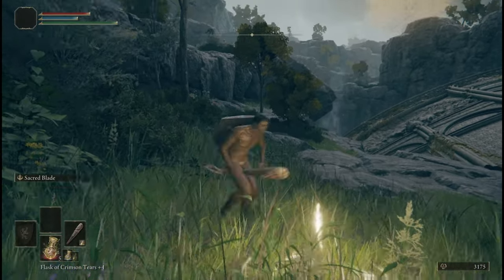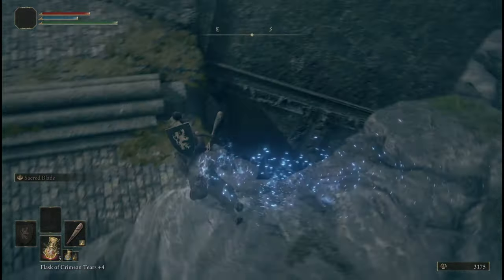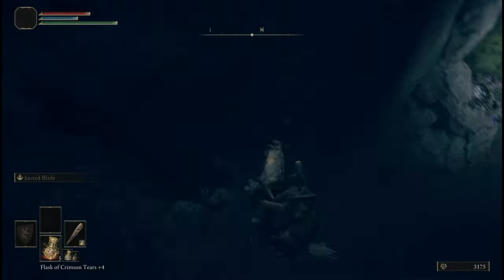Today's tomb is the Murkwater Catacombs. To get there, start at the Murkwater Coast site of Grace, then ride your horse down this hole and go north.